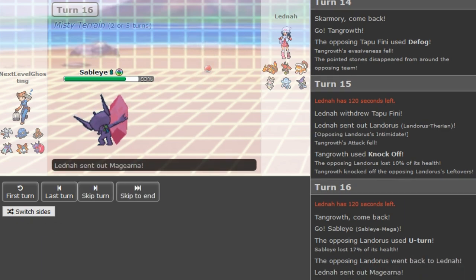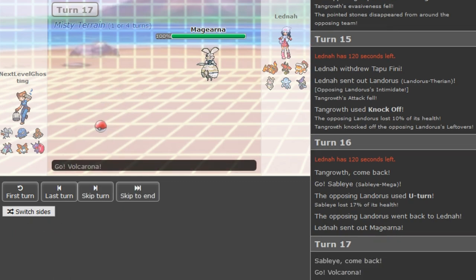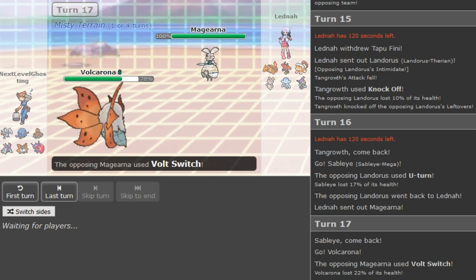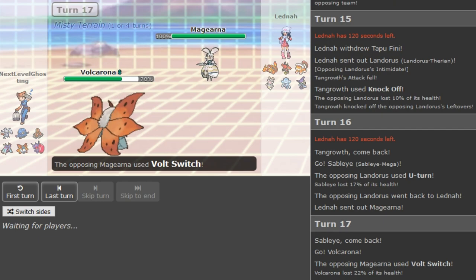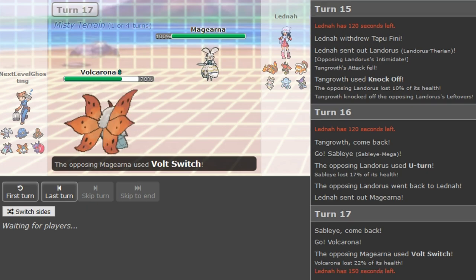You definitely don't want to go for Rocks there. He's just gonna hard Volt Switch here. There's always the Dactrio option in the background but most of the time you don't go hard Dactrio if you're the stall player — you want to play safe. It's semi-stall, not full stall. Bulky Volcarona is a pretty cool win condition — I do like this team.